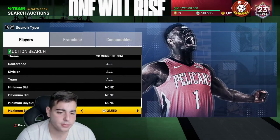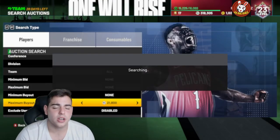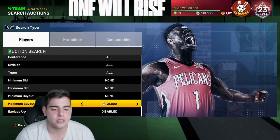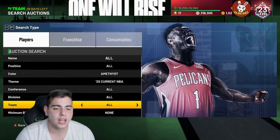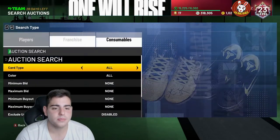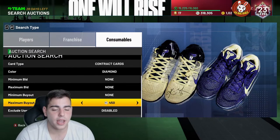Every single MT today — I had about 550K — it's all getting invested in cards. I'm going to make at least 5,000 MT per pop, even after the tax reduction. I will be making lots of MT off this, and this is going to be my best method. Not only that, Diamond Shoes — definitely a good method right now.